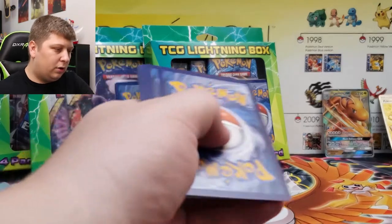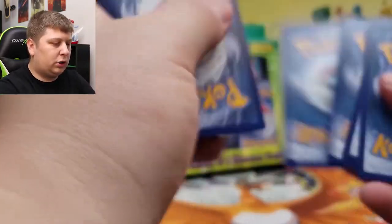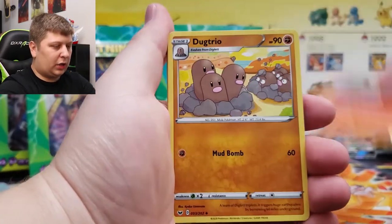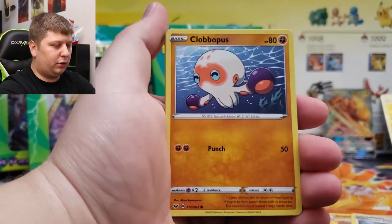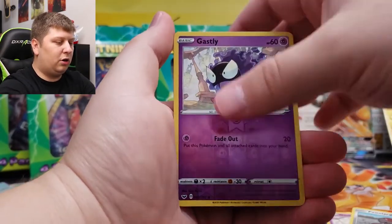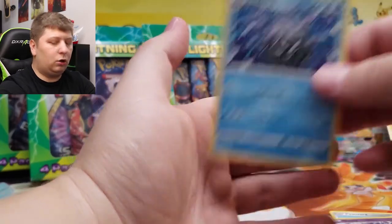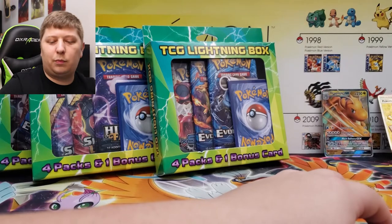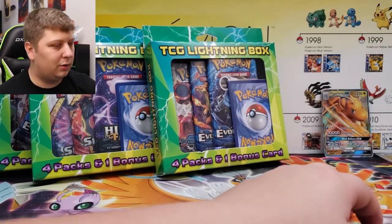There's the code. Four to the front here in Sword and Shield — we've got a Leaf Energy. Salazzle, Dugtrio, Pokemon Center Lady, Clobbopus, Goldeen, Roselia, Gastly, Pawniard, Gastly, and Cloyster. I love Cloyster — Cloyster's like a top 20 Pokemon in my opinion, no joke.